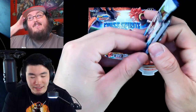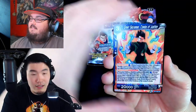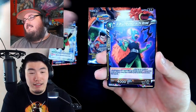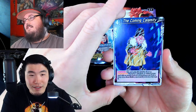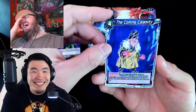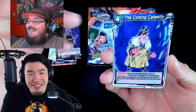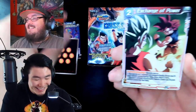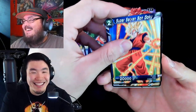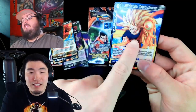Spirit Bomb Goku pack — get that perfect rip! Halfway, still improvement. Got Saiyaman, Minosha, Saiyaman, Dr. Mu. This card is called 'The Coming Calamity' and he's just covered in this white stuff — I can't get over this card art. The way his eyes are closed too — the first thing I noticed. That is an unfortunate name for this card. Trunks Defender of Justice and a Super Saiyan 3 Goku — you got that one as a reverse, right?